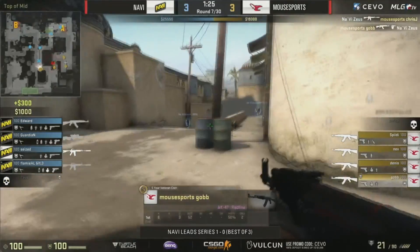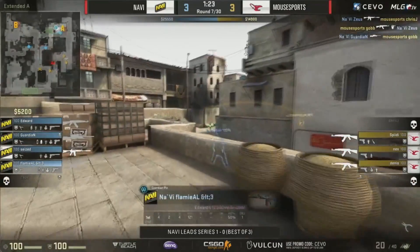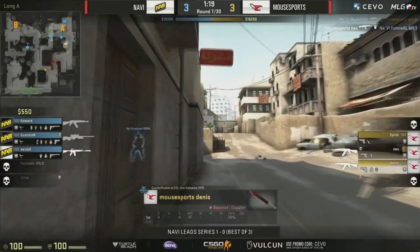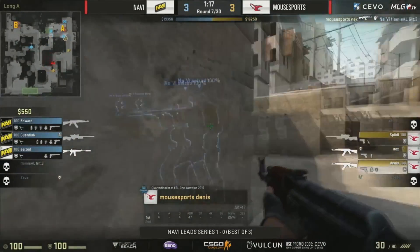The other two trying to force their way up Cat. Gob will find that trade there, but Guardian with his side, Navi, they'll trade more effectively towards that middle area. Gets them a man advantage, 4 on 3, but nexa opening it up onto Flamie.